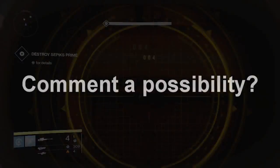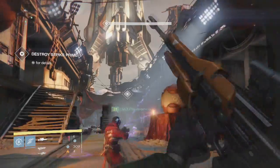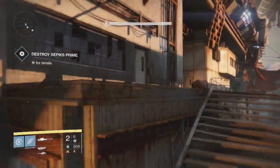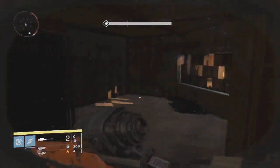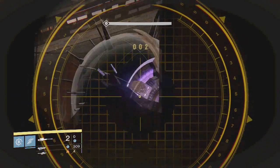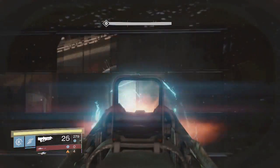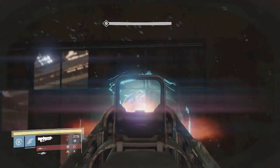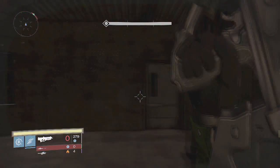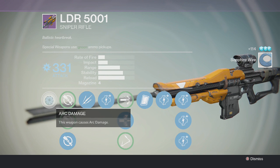The possibilities are endless with this sniper rifle. One example: there's a window area that's normally a safe zone where you can't shoot through. But with armor piercing rounds, you can shoot through these windows. It looks like you can shoot through them, but normally there's an invisible barrier there — with this rifle, you can.